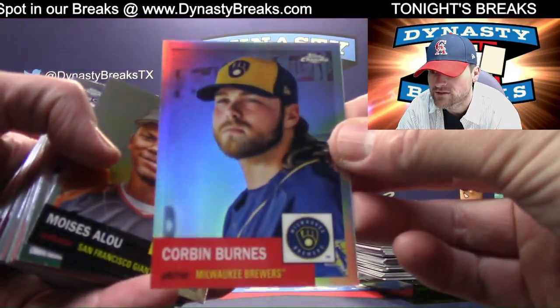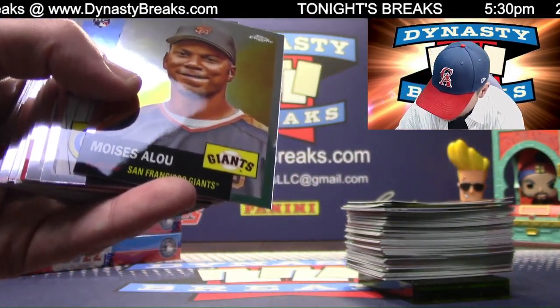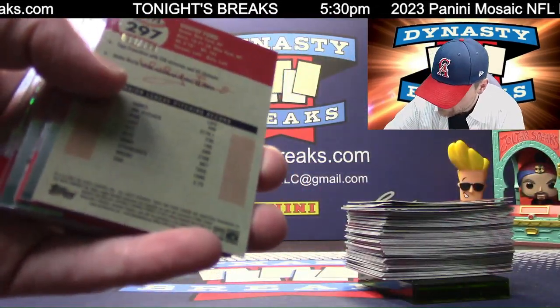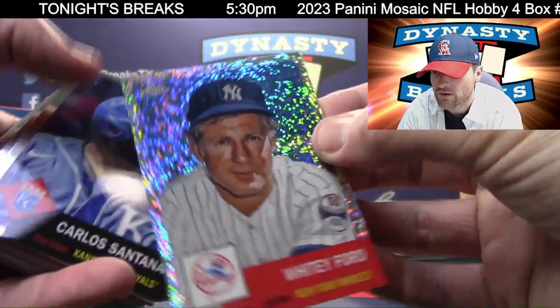Corbin Burns refractor. I was thinking about life right there. Some of these cards are curved — you were right, Philby. It's a rare happening. We've got a sparkle Whitey Ford for the Yankees.